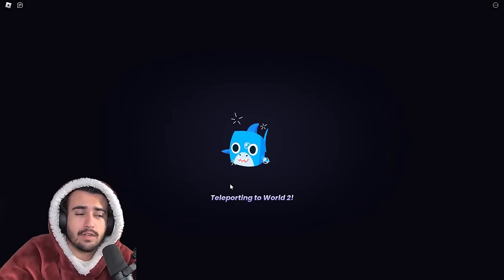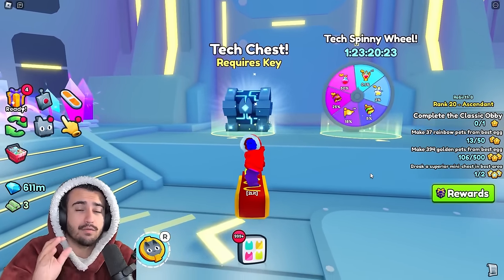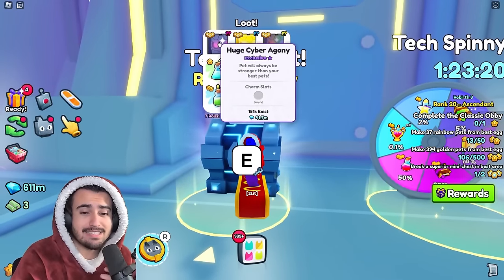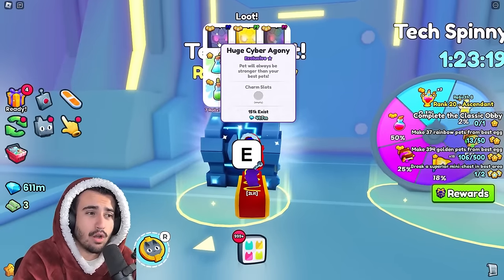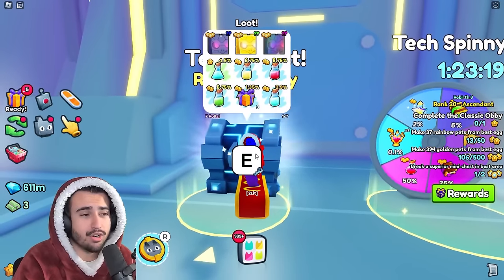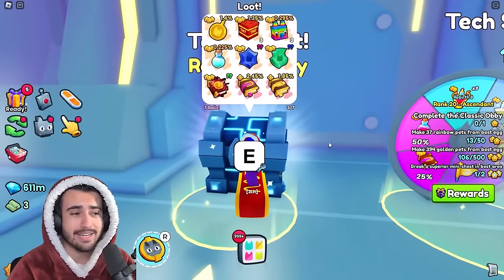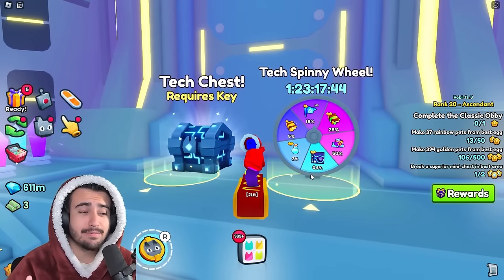That's a very good tip to know, especially for number 3 on this list, because it is another chest. If we head over here into the tech world, number 3 on this list is going to be the tech chest. The odds to actually get the huge from this tech chest are a lot harder compared to the void chest, but the tech keys are a whole lot cheaper, which actually makes this even easier to get value wise for the diamonds. This is the cyber agony. The odds to get the cyber agony are a 1 in 7,630 chance. If we multiply the wrap value of the keys, which is 11,400, times that 7,630 chance, that means on average it'll take you around 86.9 million in order to get the cyber agony.